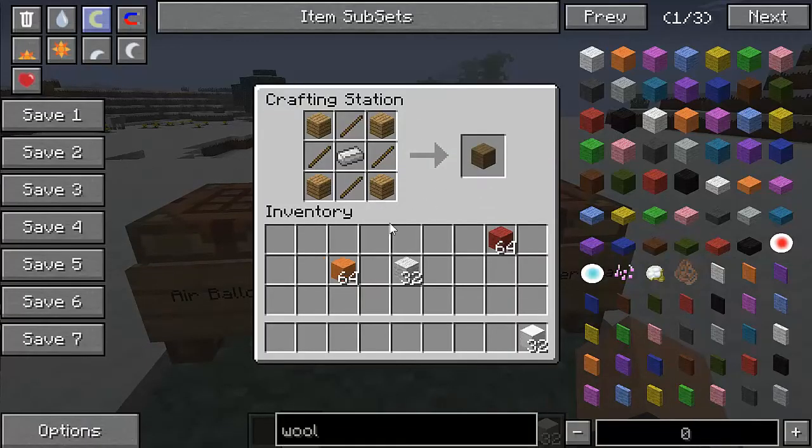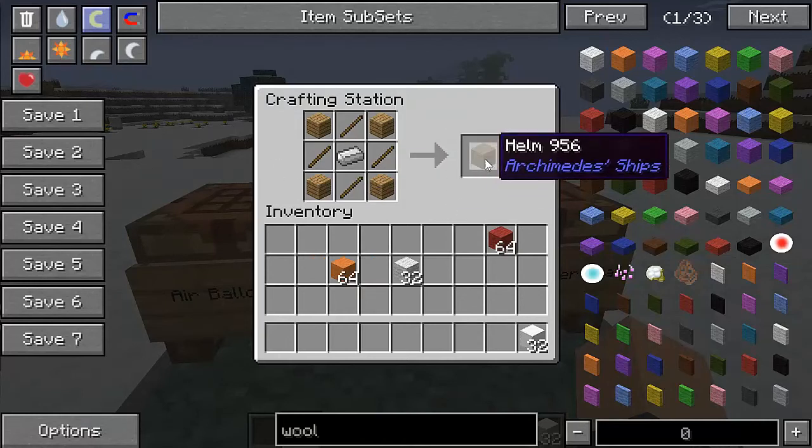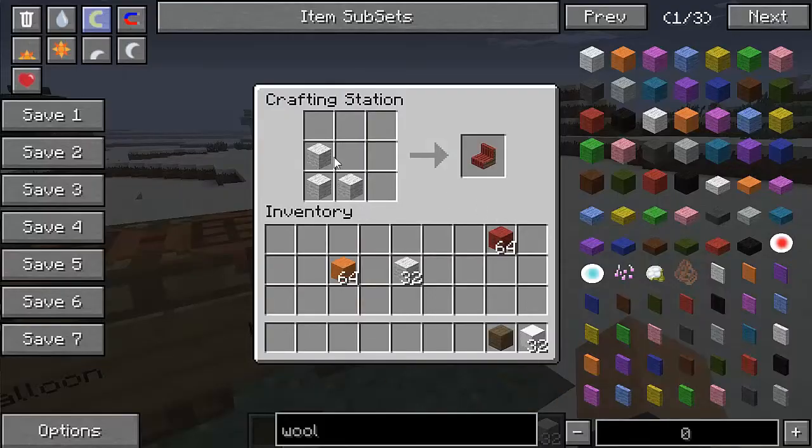You need a helm, which is made like that — it's really cheap — and that's how you steer the ship like that. And a passenger seat, that's only if you want your friend on; it's just free wool like that.